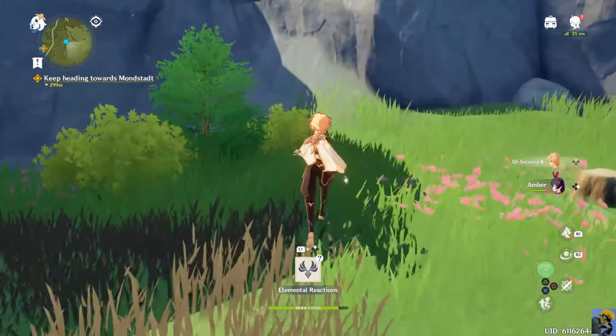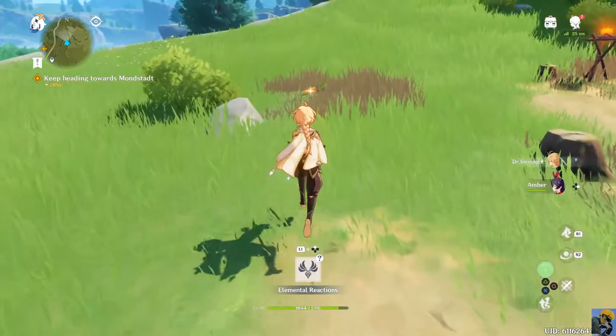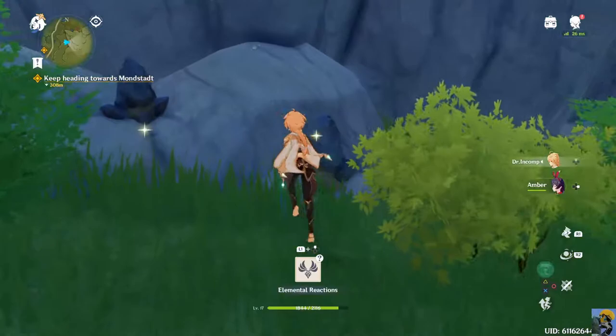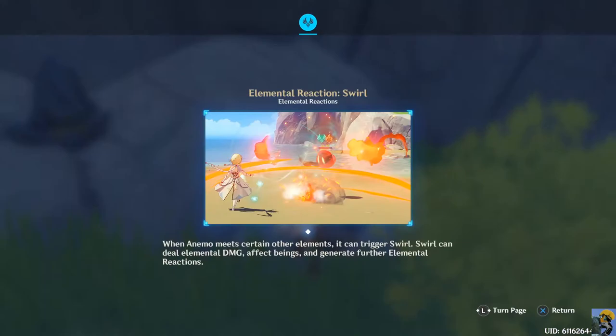It's one of those things where it's like - I don't know how long she's going to be in the party. Is she just escorting me to the town? If I funnel experience into her am I going to regret it? But it's so early that I don't really have any regrets. My main character here is so over-leveled compared to her. Elemental reactions - when Anemo meets certain other elements it can trigger Swirl. Swirl can deal elemental damage, affect beings, and generate further elemental reactions. Return.